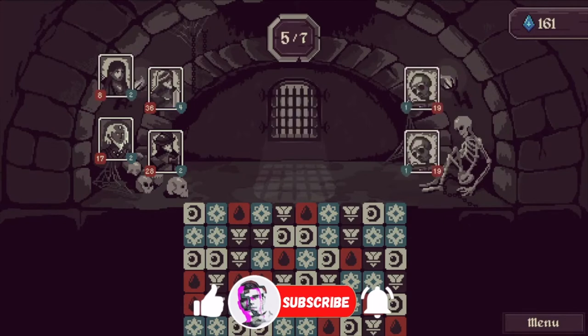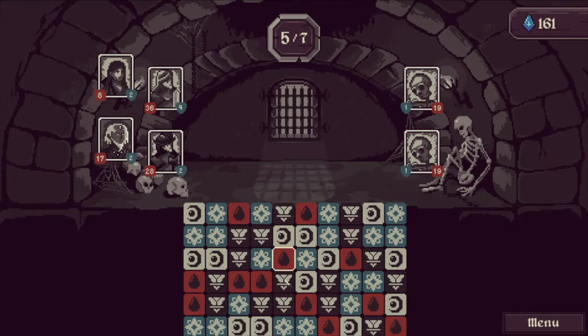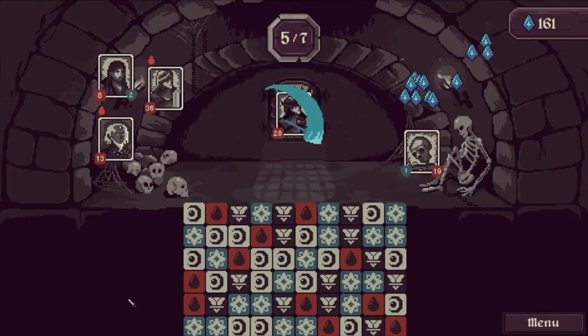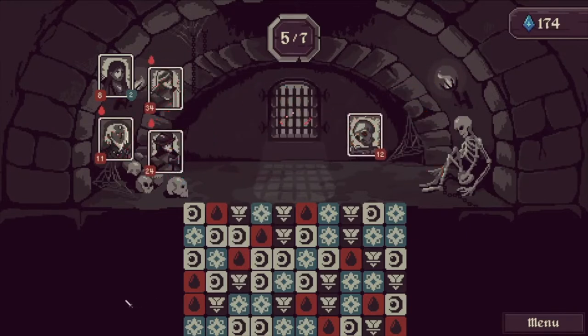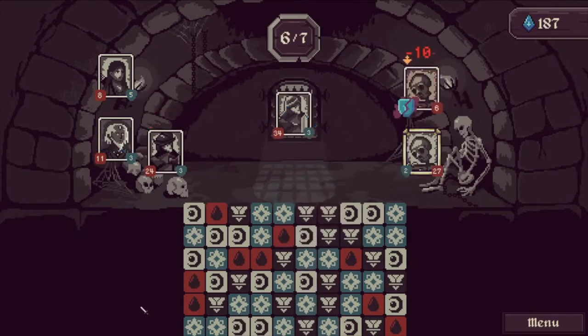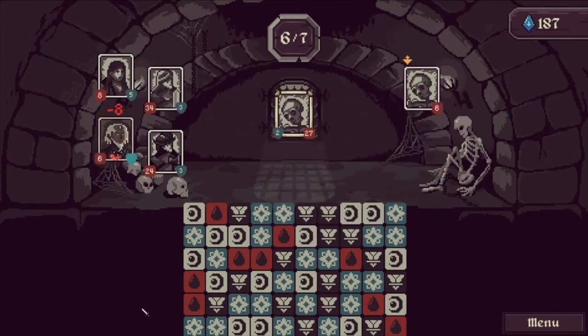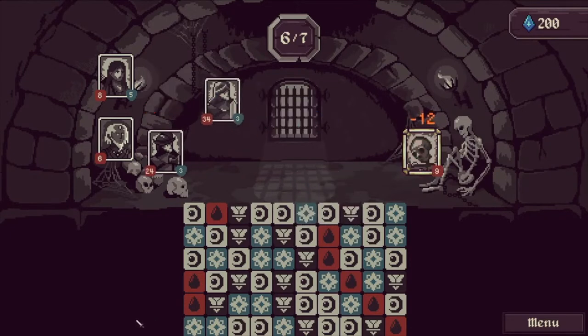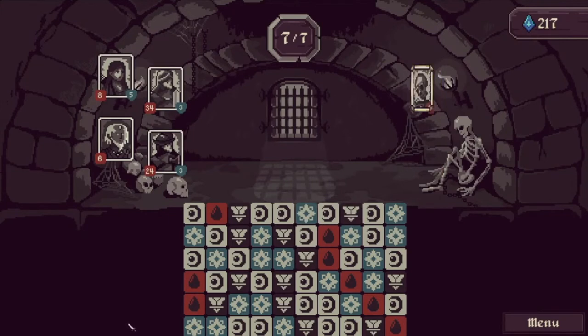Two more rounds, we can do this even though Gretel is starting to fade away. Hold on Gretel — big attack! She dodged nice. The shaman is taking a beating now as well. Last one has 27 health — not too bad.